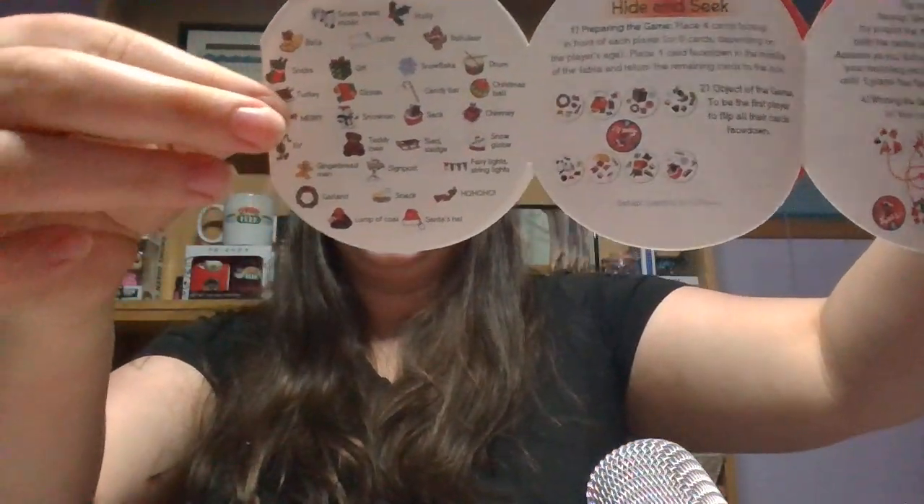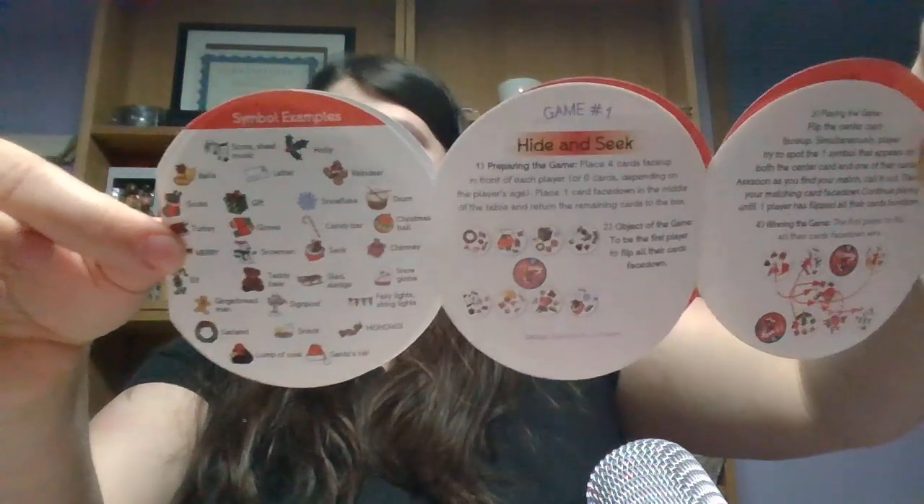So here are the symbols that we'll have to find — I'll give you a better look. There are four different games out of this. Number one is Hide and Seek.